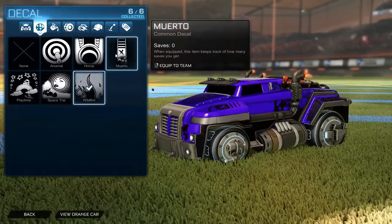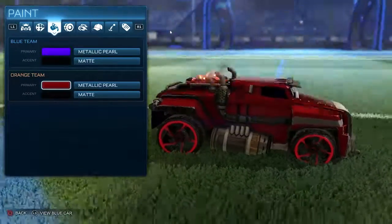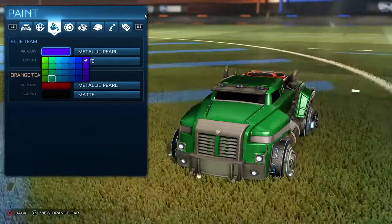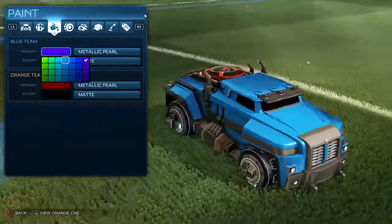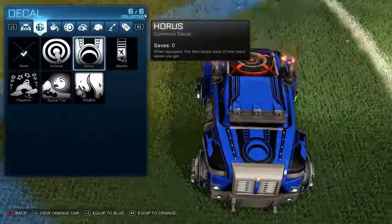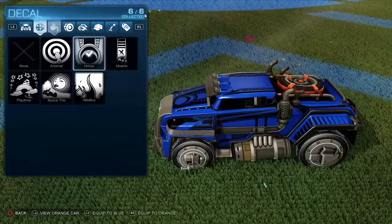We're going to equip a decal - or maybe no decal at all because all these are kind of weird. We're going to use Chalkman Wheels and go no decal. That is a disgusting green - it just doesn't look that great. It's so hard picking a color. I wish they would have universal decals - that would be pretty dope. These aren't really that cool. We're just going to go no decal.